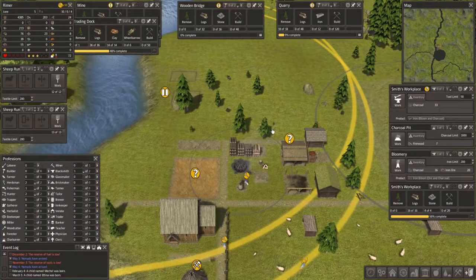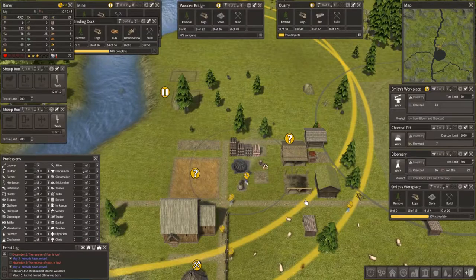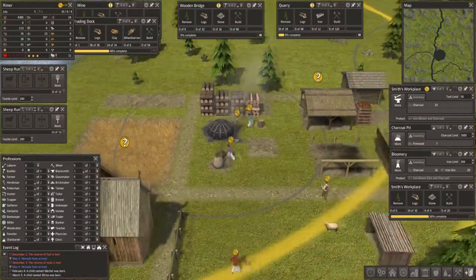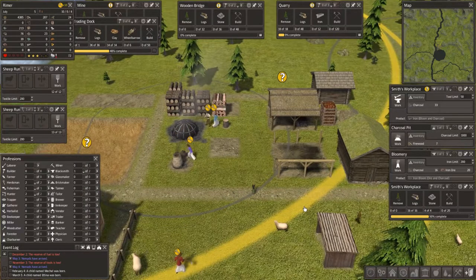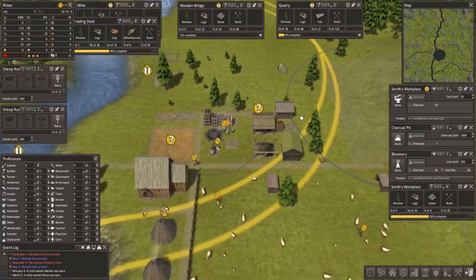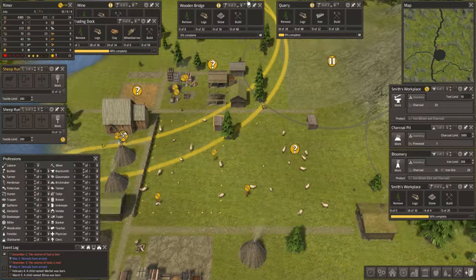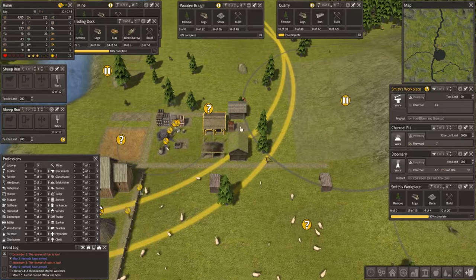Good morning guys, welcome back to Banished. This is the beautiful Tom Sawyer Mod North 6.2 and we are at the moment trying to get our tools up and running. I have had a break from this. In the sheep run I have got one person in each run and it occurred to me that I can swap them between runs, and that means that I can get this Smith's Workshop with somebody in it.